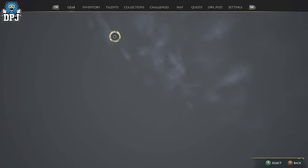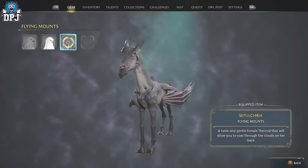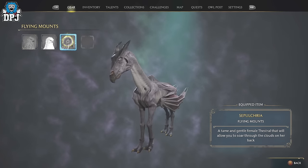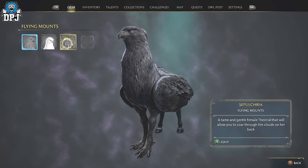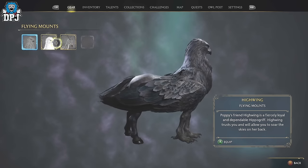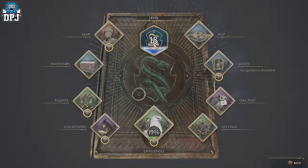Simply head into your gear tab and select the mount you want to use. Obviously the vestral is exclusive to dark arts pack owners. The onyx hippogriff is exclusive to people who pre-ordered the game. And the standard hippogriff is here for everybody. Each are equally amazing in what they do, so everyone gets a flying mount.